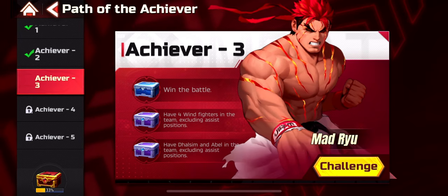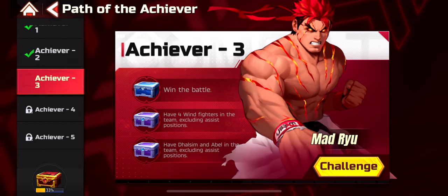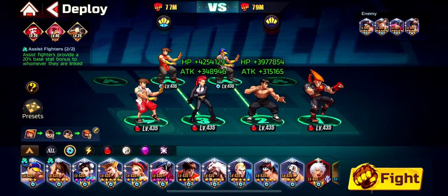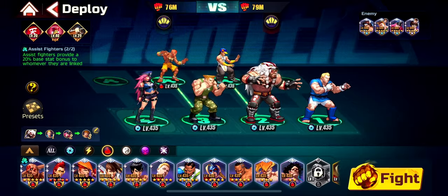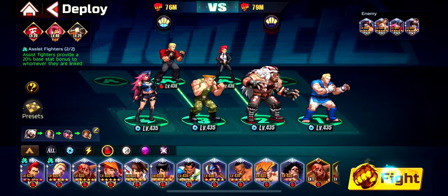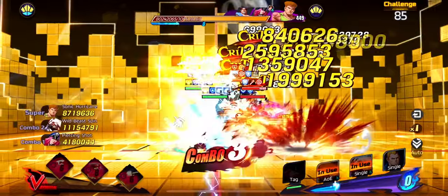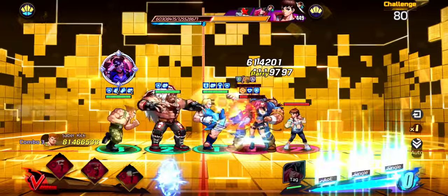Third Achiever: have 4 Wind Fighters and have Dhalsim and Abel in the team excluding assist — so both must be in the main lineup. We need four Wind fighters. I keep synergy going since 25 bonus attack is absolutely insane. My rotation: Super, C1 from Street Poison, C2 from Zangief, C3 from Guile — and that's it.